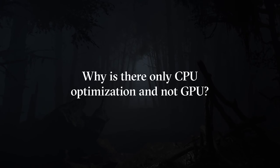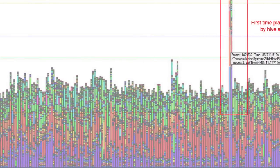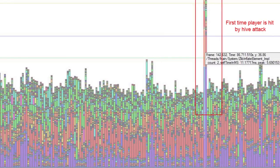The main reason we focused on CPU optimizations first was because the game suffered mostly from spikes in the frame rate that were caused by CPU issues. Moreover, in most configurations the limiting factor is still the CPU, thus all improvements on the CPU side will benefit most users.